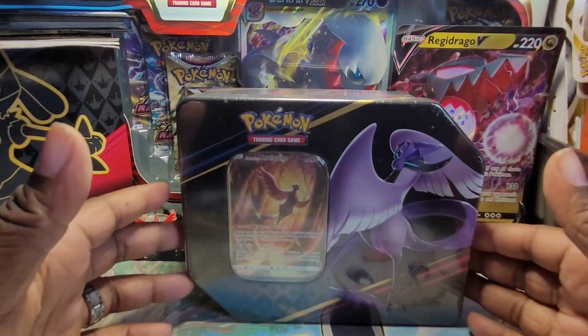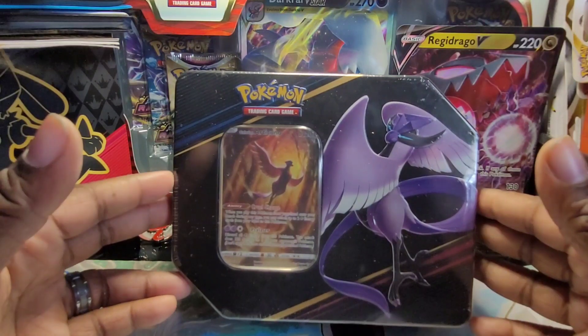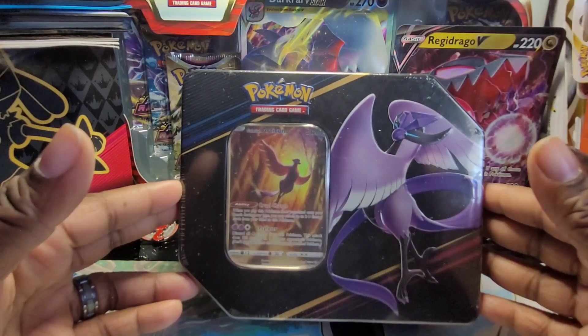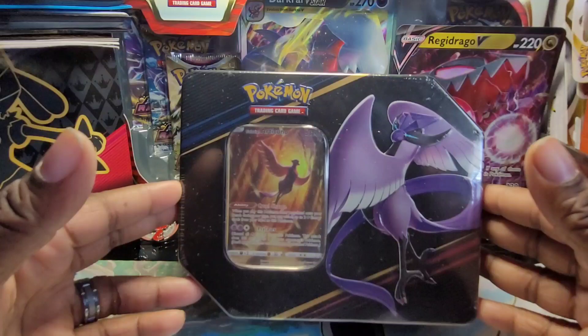Alright, it's the last video in our three-part series. This is your boy DNA the Pokémaster and we're back with another video. Today we're going to be opening up the Galarian Articuno, which has the most amazing promo art and I can't wait to see it. Let's get into it.